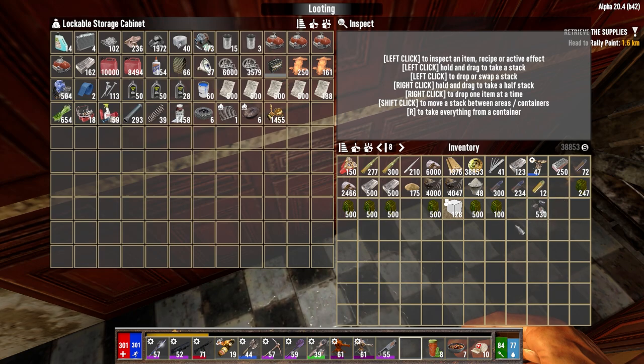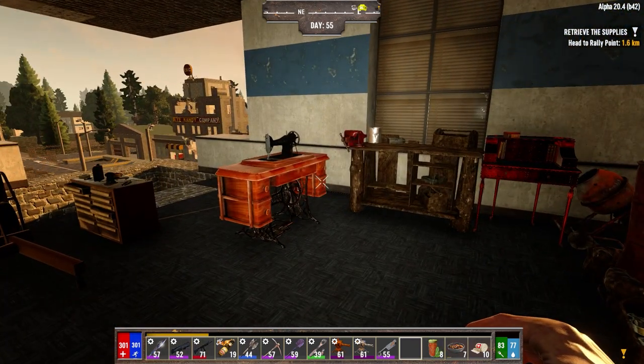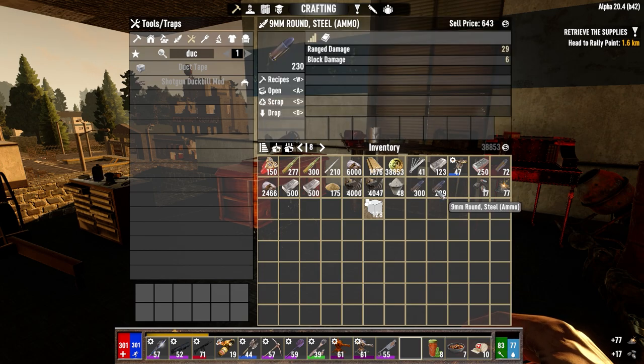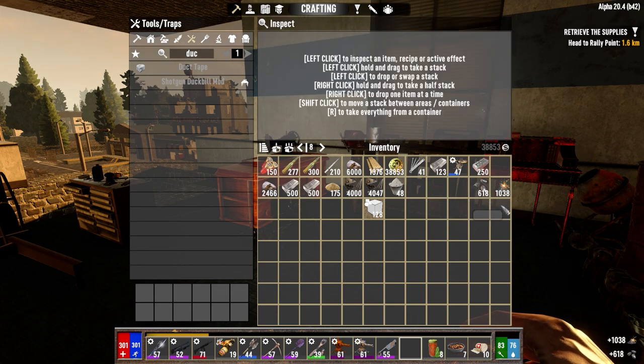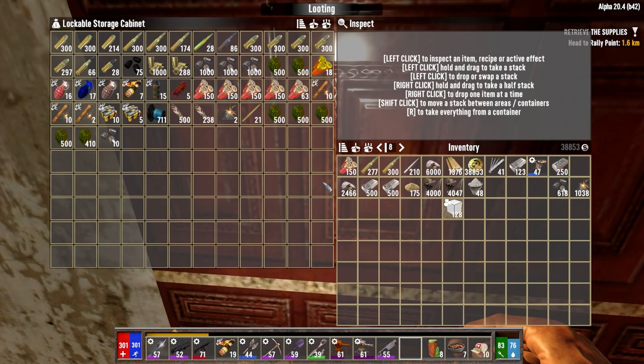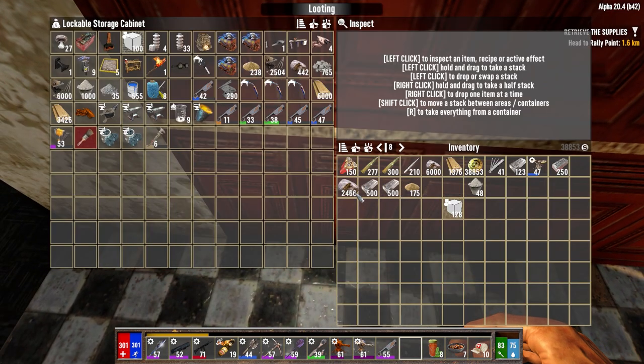We're out of clay, so today is going to definitely have to be a treasure-seeking day. That's the best way to get clay. Let's actually go ahead and open up all of this ammo first. Not too bad — 618 tips, 1,000 gunpowder. So we want to get as much 7-6-2 moving at some point as we can, but right now the coil ammo is more important. Let's just drop this stuff in here for now.